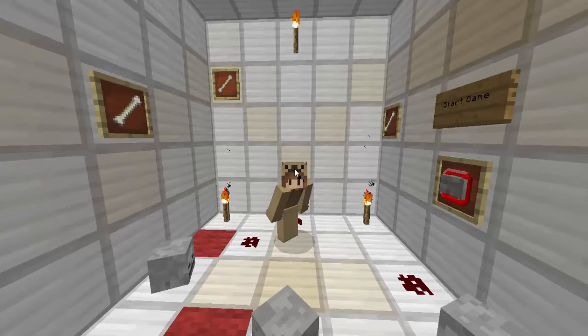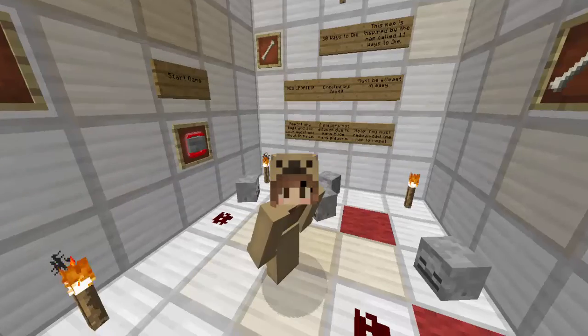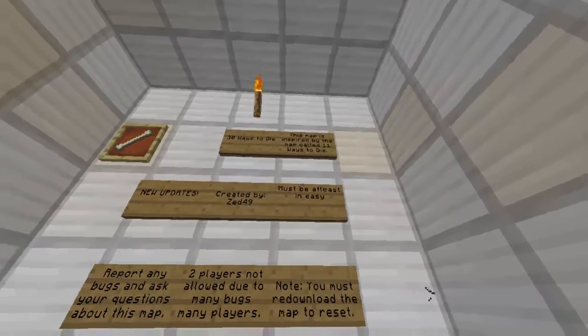So today we are playing 30 Ways to Die in Minecraft, the mini-map. I'm really excited to be doing this. Basically, in this map you have to find 30 ways to die. I wanted to do this map for a really long time but I've never actually done it, so here we go. This map is inspired by a map called 11 Ways to Die.